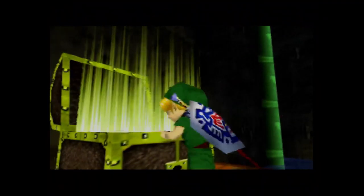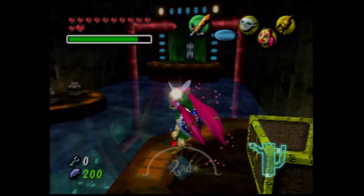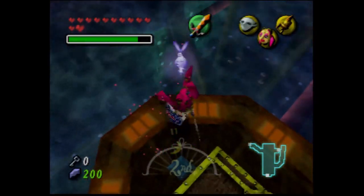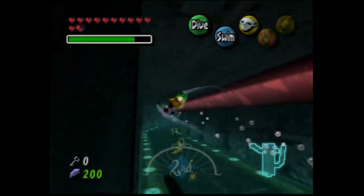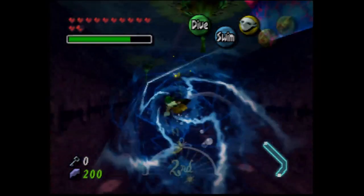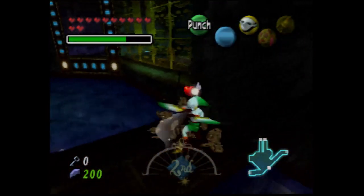We're gonna go over here. This is not actually the dungeon item — we get the dungeon map. I think there's another stray fairy in one of these pots. Yeah, there. We already have nearly half the stray fairies, but we're nowhere close to halfway done with this temple. I just find it easy to get all the stray fairies here. They just lay them out. Some of the stray fairy spots aren't really as hard as, say, Snowhead Temple or the eventually-upcoming Stone Tower Temple. They put them in spots you'd think to look.